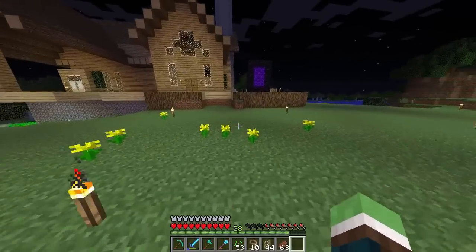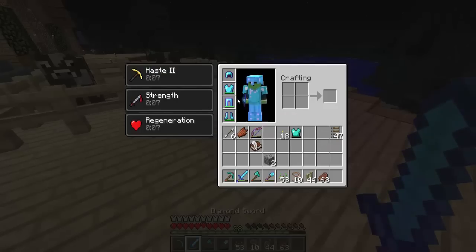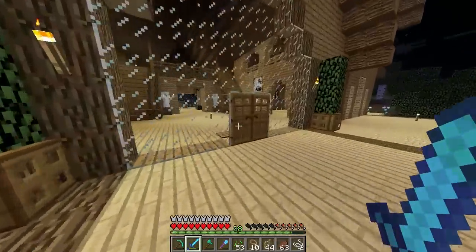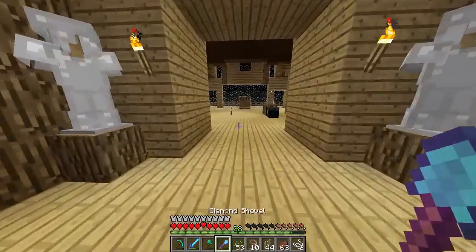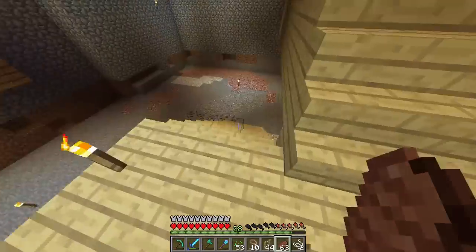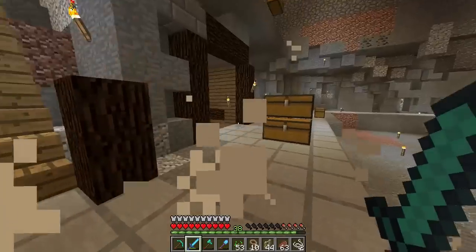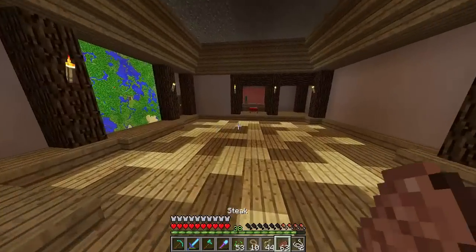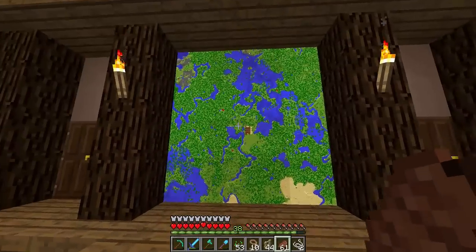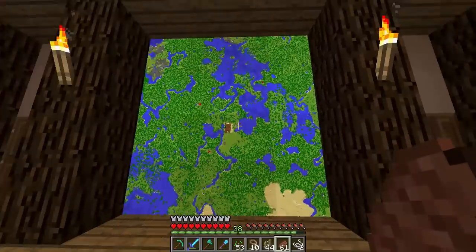Let's go downstairs real quick to our little area — that little room we made. Oh hey, a spider got the first hit — not cool. Let's head down here. I have the map wall complete; it took ages to do. I need to call pest control. Here it is — the map wall! Oh my gosh, it looks unbelievable. I love it because you can pinpoint everything you need and where everything is.